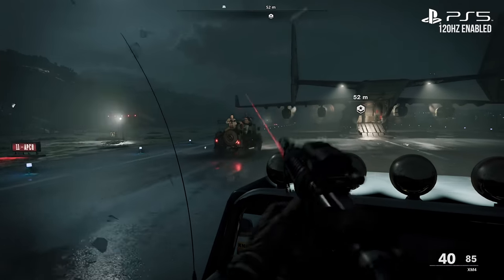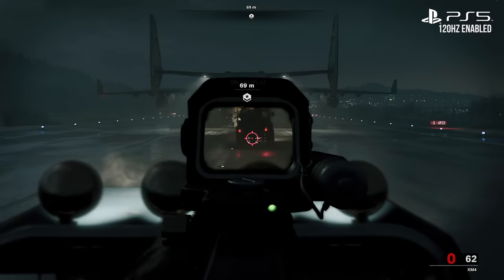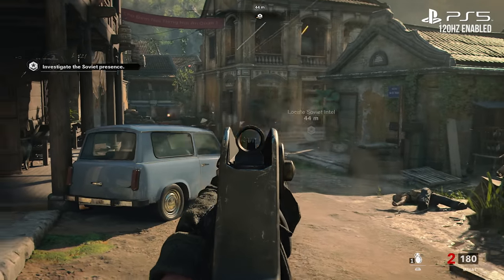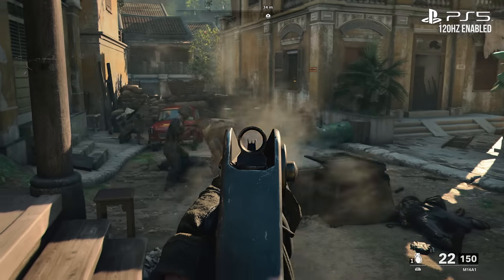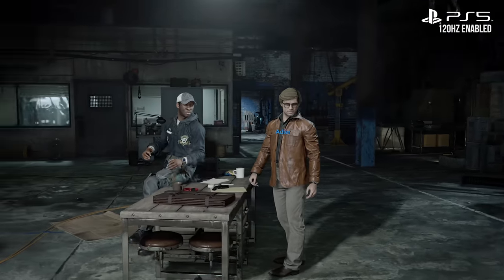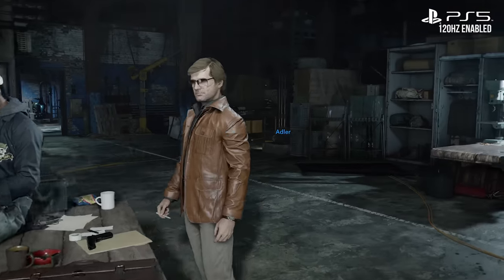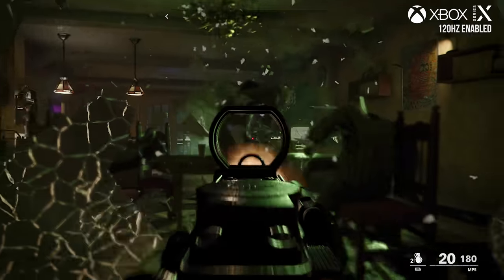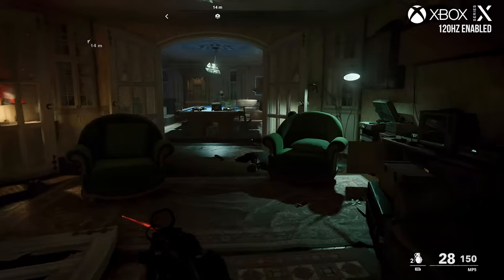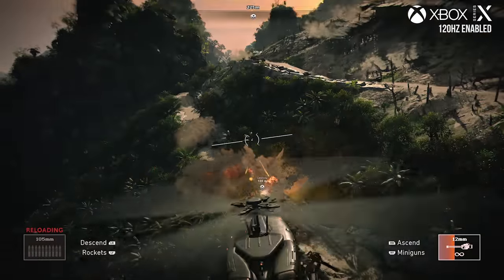The 120Hz mode takes a noticeable image quality hit but is still very much worth using — it looks better than expected. Pixel counting puts it at around 1200p typically, with drops to about 1080p in demanding scenes like the meeting room. Measuring 120Hz modes is inherently tricky since capture setups are limited to 1080p at 120fps, making it essentially a super-sampled image assessment above 1080p.